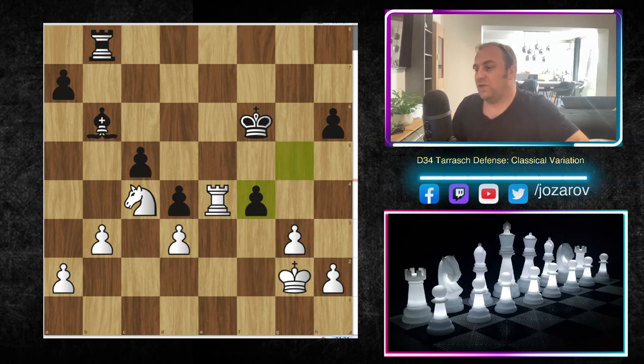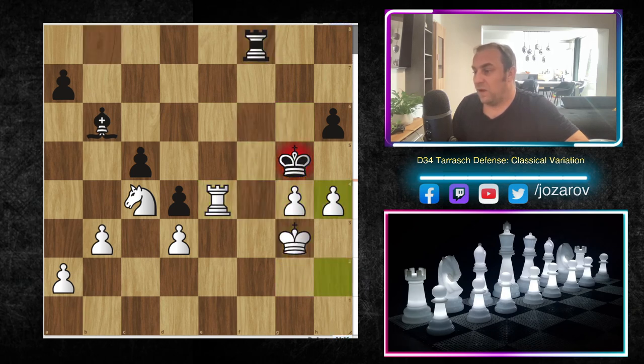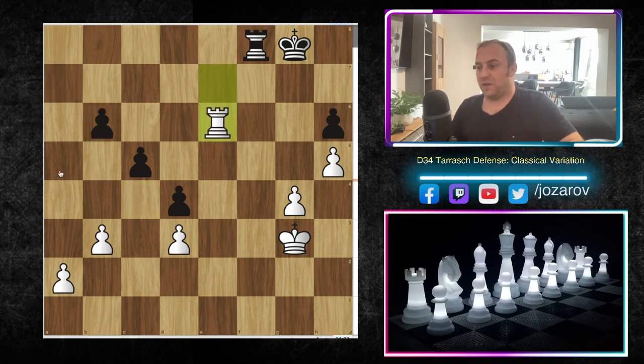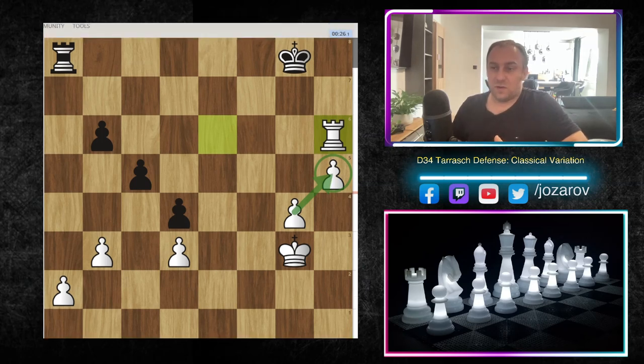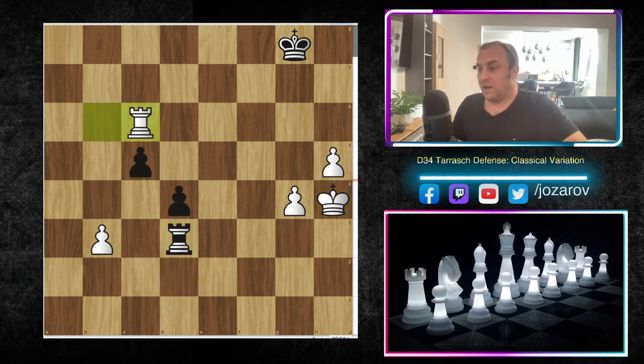After g takes f4 we have rook to f4, king to g6, rook to e4, king to f5 — now simply push the pawns: h4, king to g6, h5, king to g7, a check, and then I simply took. It was time to trade off the knight for a bishop because I've reached the endgame. Now I can attack both weaknesses — at least one pawn will be taken for sure. After rook to a8 I simply took and created two connected passed pawns, which in an endgame are simply winning.